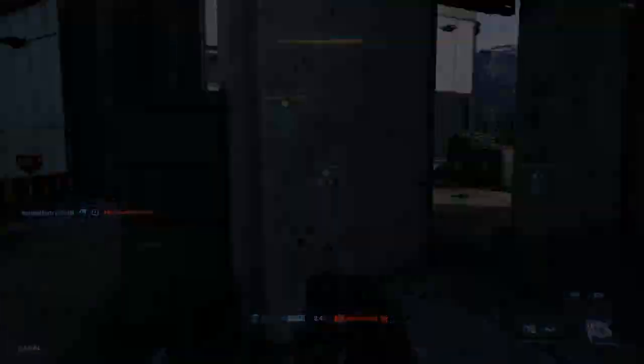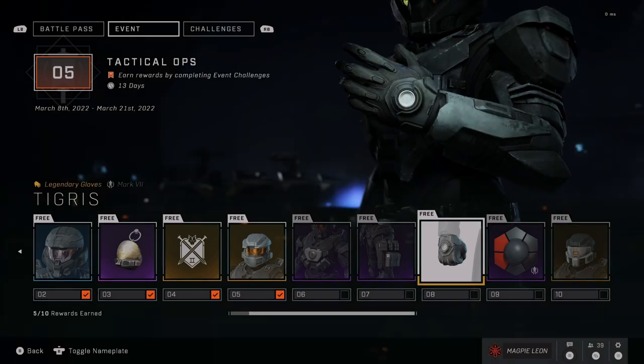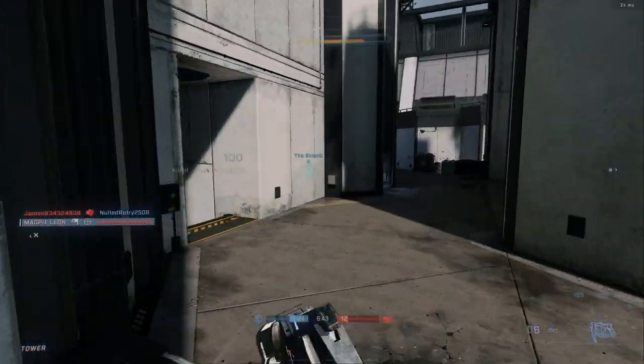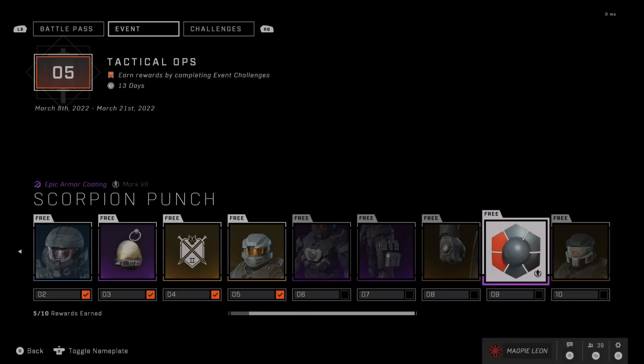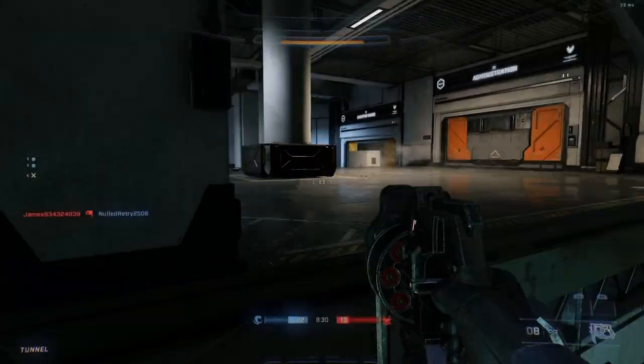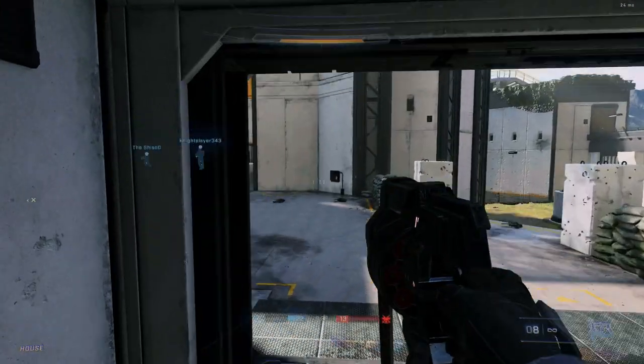Then you get the Tigress Gloves — it's nice to actually get some free gloves for the Mark 7. I do think the default ones are better personally, but it's nice that we finally got some. After that you get the Scorpion Punch armor coating. This is what I used the most in the flight — I think this coating looks amazing and I can't wait to unlock it in the full game, so I'm glad that this is finally here.